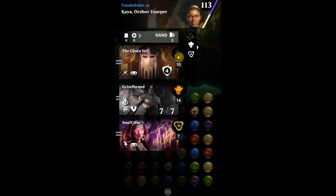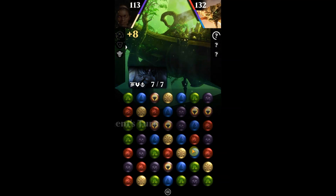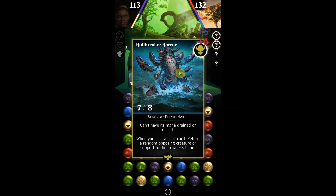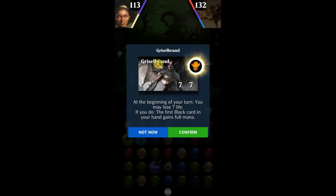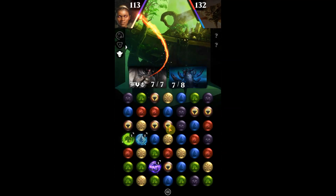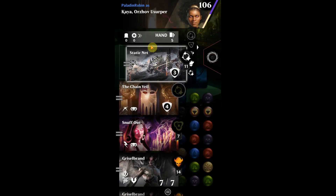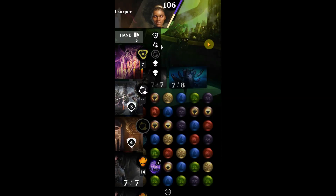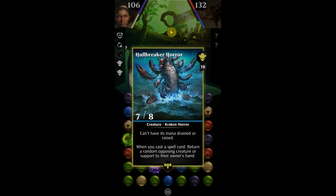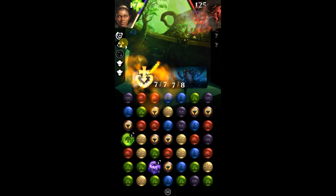Grizzle Brand is there. I'm going to turn this off because that one's going to get us some damage done to ourselves, but the problem is we don't have our Angel of Suffering yet. Looks like the opponent's putting out some good cards — they're probably trying to use those to destroy us. There's Grizzle Brand and Static Net — Static Net is one of those new cards that helps you exile stuff. We'll go with Snuff Out, aiming it at the Hole Breaker Horror, because that's a good card the opponent will try to use for damage.